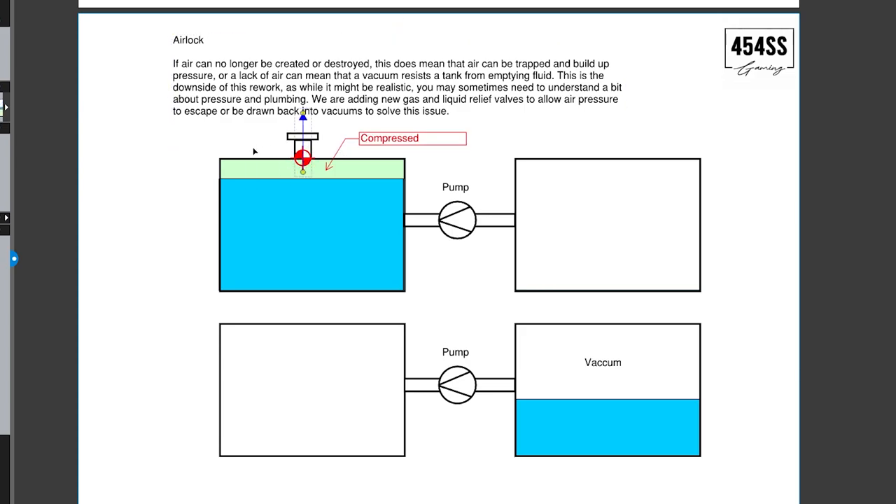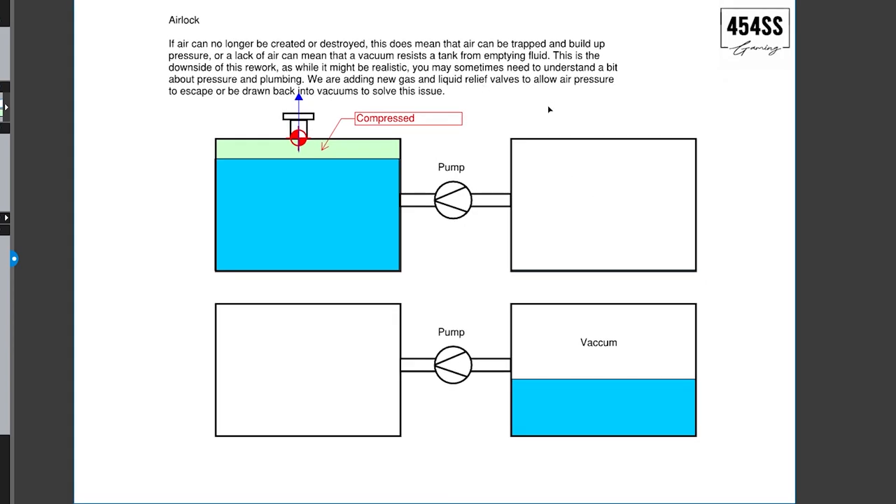A question I have: will this pressure relief valve need an exhaust port so the air actually releases into the atmosphere, or will it just function like a fluid spawner inside the container and simply delete the air? Do we have to have access points for the air to physically leave every tank?